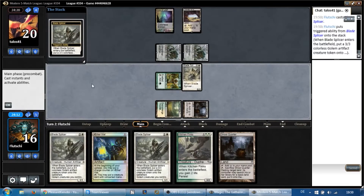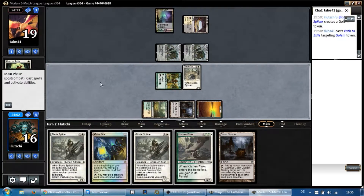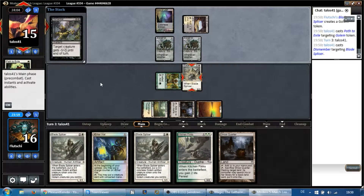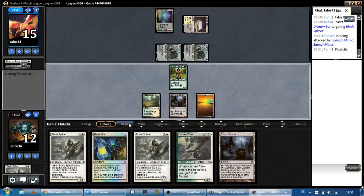He's going to have a rough time getting through our three Blade Splicers. Even multiple Dismembers, multiple 4-4s — having more than one Blade Splicer is amazing. He's used two removal spells on one creature, which also netted us a land and 4 life. I really think Blade Splicer is super powerful in this matchup. Some friends of mine have been trying to shave it, but I think this just proves my point. He's 2-for-1'd himself and paid 4 life to get 4 damage in. We have a Kitchen Finks to shore that up.